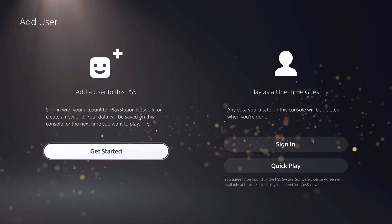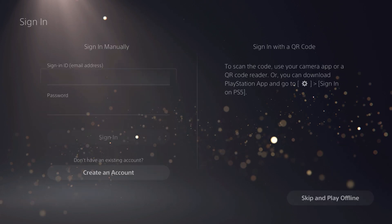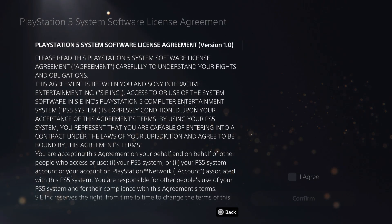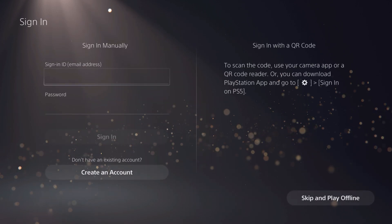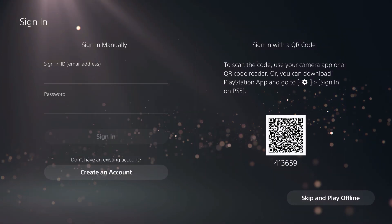Always sign in from the proper sign-in screen. It looks like creating an account, but it's not — it's just signing in. There was a brief Wi-Fi glitch on screen, but that was just a glitch, and you can sign in from here.